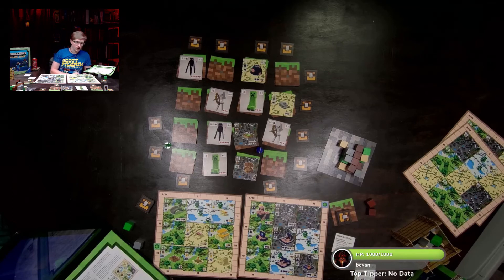Now we worry about structure types — monuments are best here. Looking at Steve's board: decoration, house, decoration, pig pen, pig pen, decoration — so far it's looking like animal areas on Steve's side.